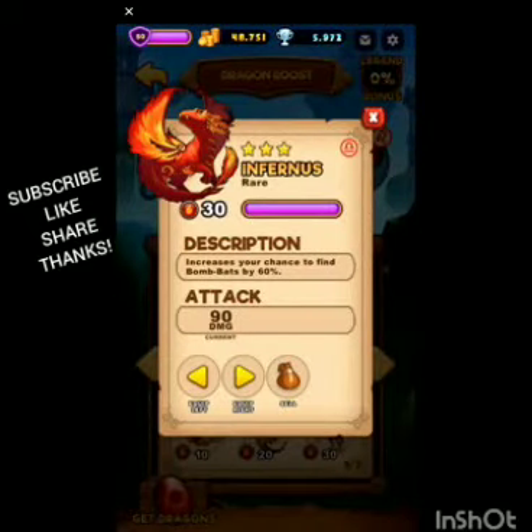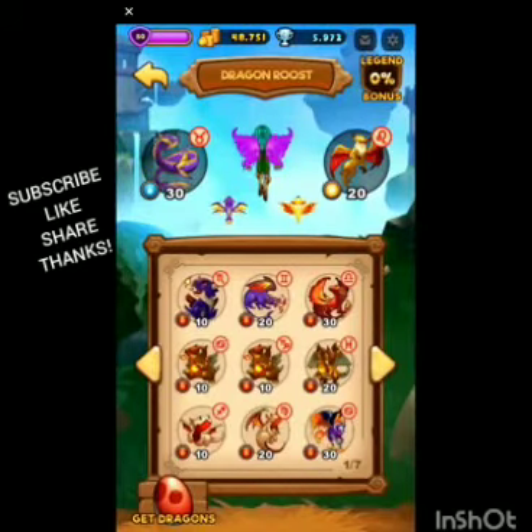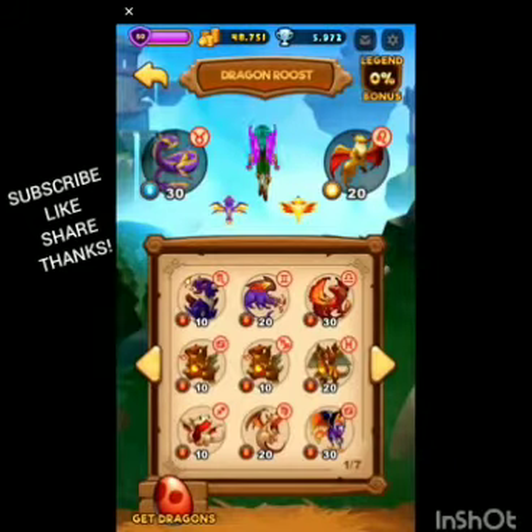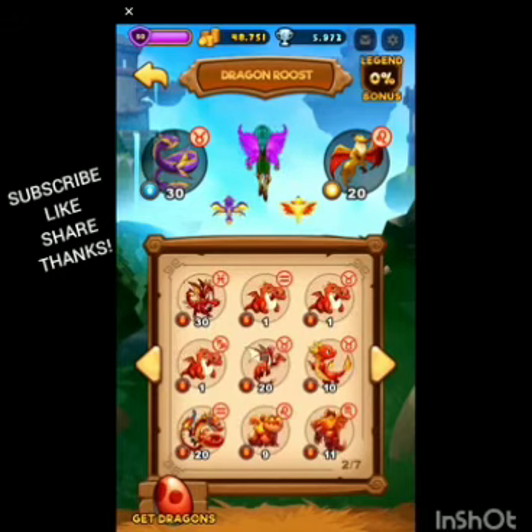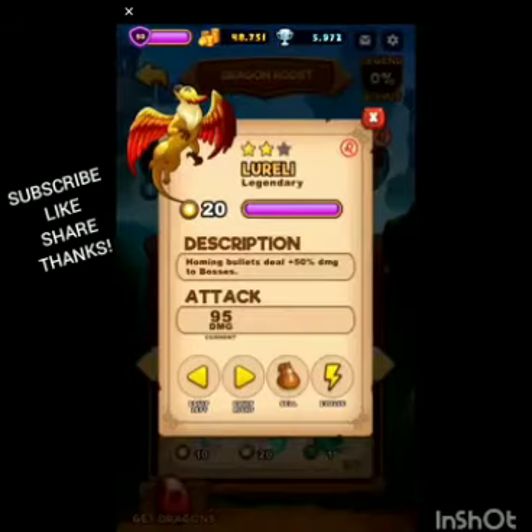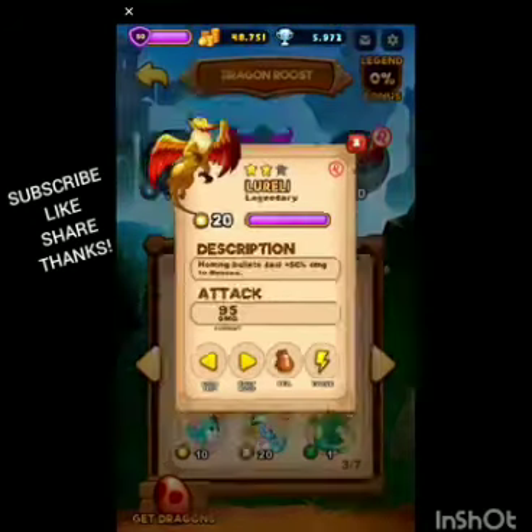Furnace is just a simple rare — increases your chance to find bomb bats. It's kind of unfair with rare dragons because legendaries give two good traits in one. Marathon is a legendary that fires monster-seeking bullets with homing, but I think it's mostly for monsters and we want homing that does twice the damage. So my setup is homing with two shots and homing with 50% damage — those are my two raid dragons. Once I get Spike Magnum to level 30 I'll use him, and hopefully I can pull another Lower so I can max him out at evolution three.